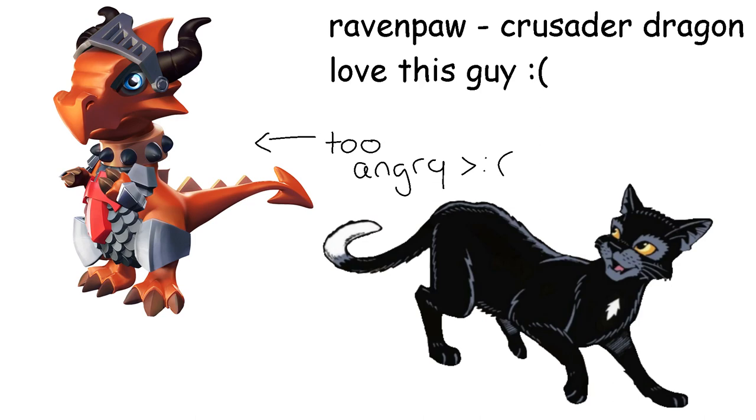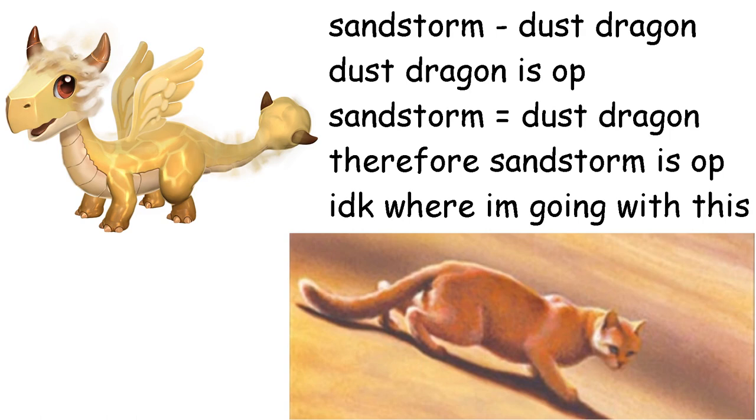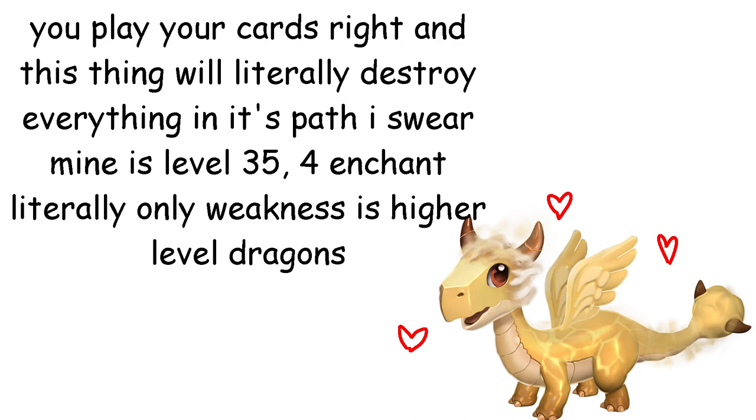Sandstorm is a Dust Dragon. They match in color and sort of appearance, and the Dust Dragon looks kinda sandy. Also, the dust dragon is like the fifth dragon you get in this game. Quick rant: this thing is literally unkillable if you skyrocket the level, max out abilities, 4-star enchant it, and give it Wonder and Witchcraft sigils. It will more than halve the damage your dragons take and then half the amount of damage your opponent does. Paired with a high-level attacking dragon you literally cannot lose. Only problem is it can only use common sigils.